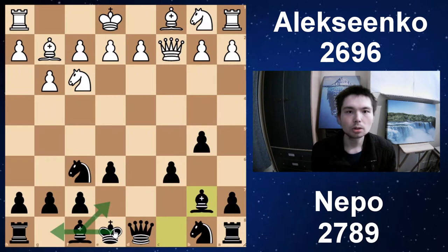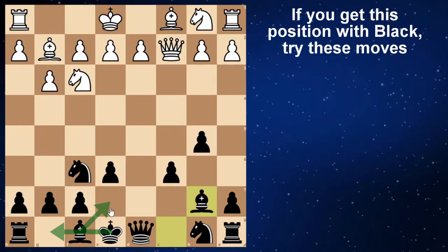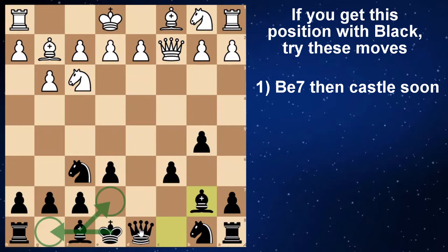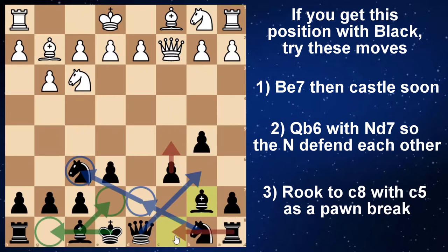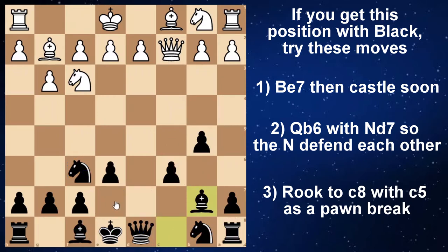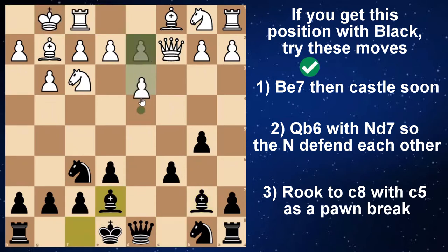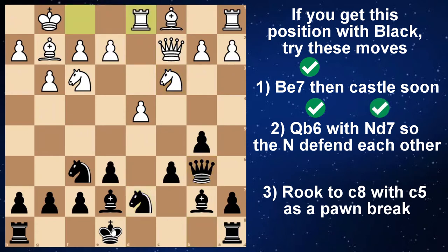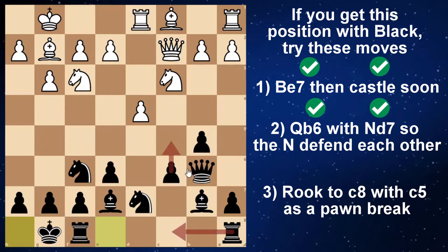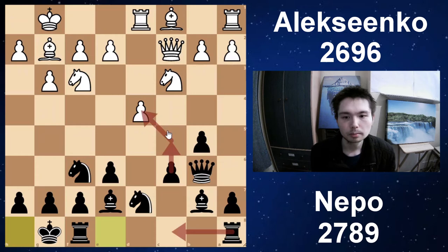Let's turn the board around. When you get this position in your games, try these moves: get the Bishop out and then castle. The Queen tends to belong on B6, along with the Knight on D7. In these positions, the Knights defend each other, and then Black might go C5 as well, supported with a Rook on C8. Let's put these moves into action: castle, Bishop E7, D4, Queen B6, Knight C3, Knight D7, Rook D1, castle. Black might time it later — Rook on C8 and then C5, trying to break open the centre. It's just a totally different way to play.